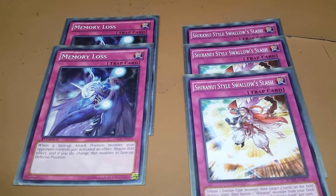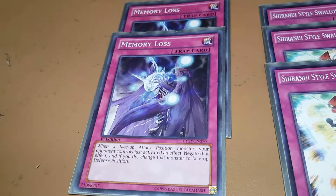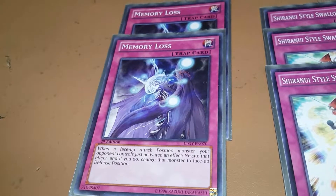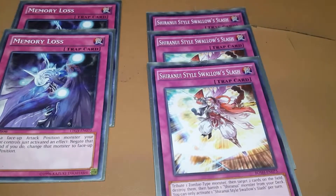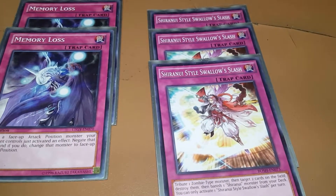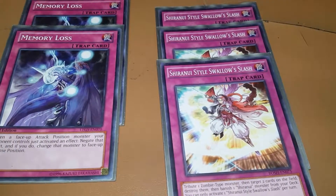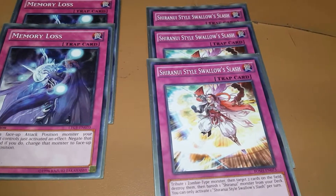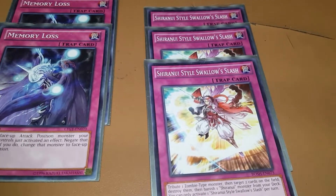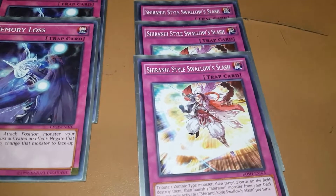For the trap cards, they've been minimized down to five. Two Memory Loss — poor man's Breakthrough Skill. When a face-up attack position monster your opponent controls activates an effect, negate it and switch it to defense. And three Shiranui Style Swallow Slash — tribute a zombie, target two cards on the field and destroy them, then banish a Shiranui. You mainly just banish one of the copies of Spirit Master to get that third pop, but it's optional — you can be flexible with your choice on this one.